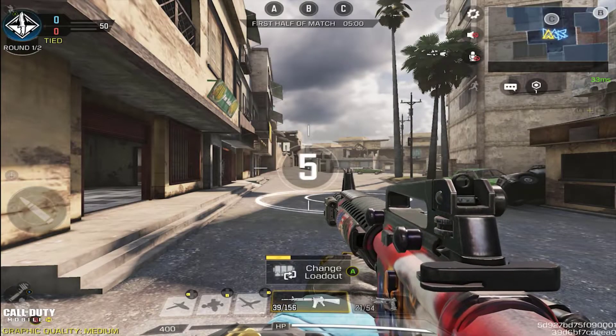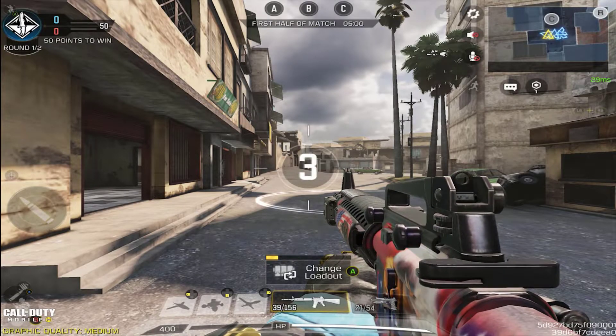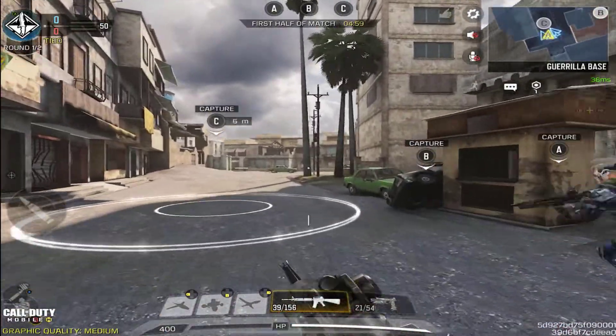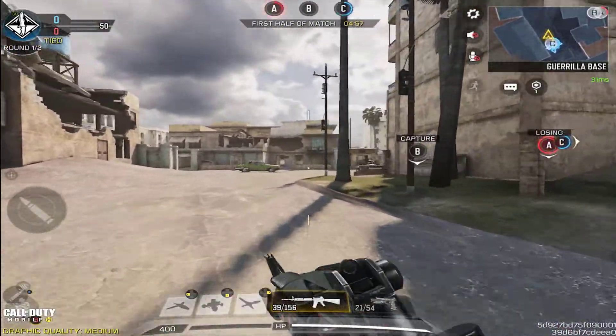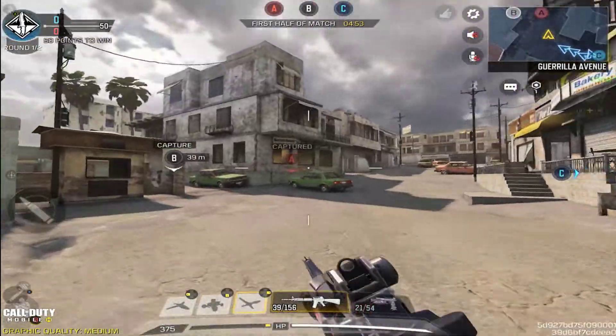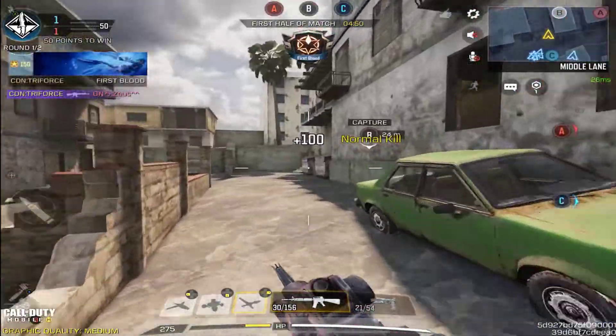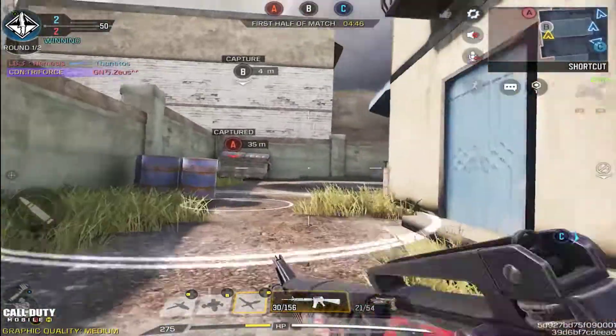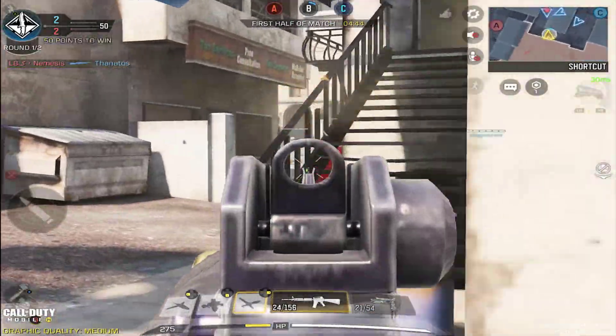What's going on guys? My name is Triforce Addiction. Welcome back to another episode of the Blueprints of Call of Duty Mobile. Today we have quite a spectacle because I did not expect this to be released during this time, but then I actually looked at the date — it's July 2nd. July the 4th is already on its way, so I guess that's why they decided to release the Patriotic crate.